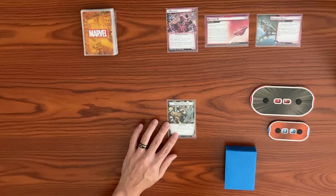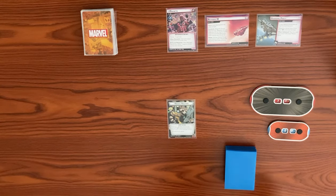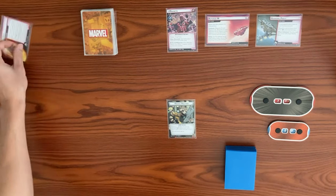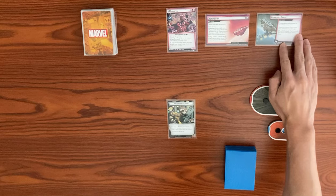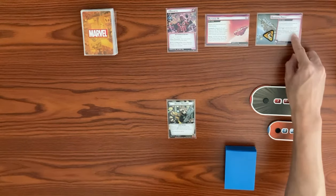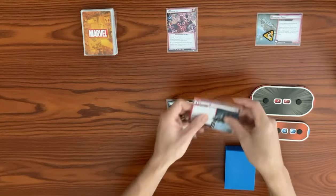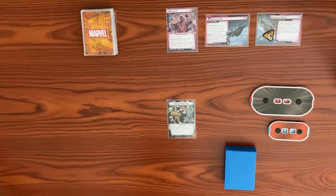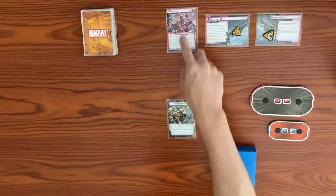Let's go ahead and get the manual setup here. With the main scheme, we set the Orbital Decay side scheme aside out of play. We also have the Boring Process coming in with three threat, which says Magneto cannot have more than six sustained damage. We advance the main scheme to stage 1B, starting with one threat. Magneto comes in with Steady and Toughness.